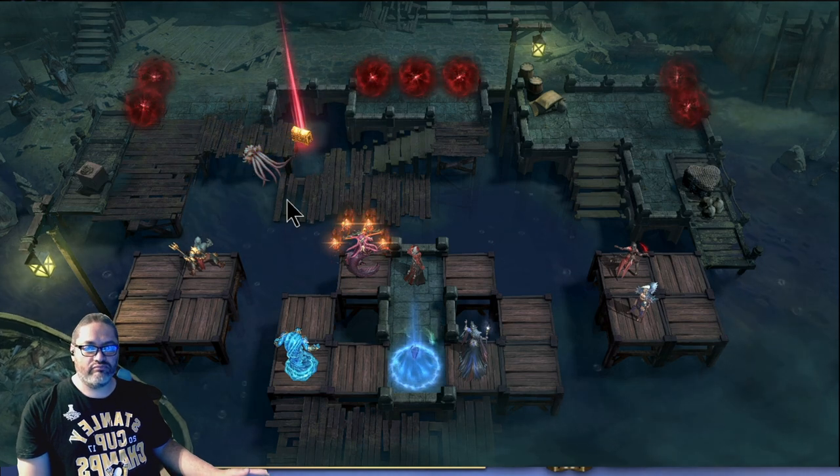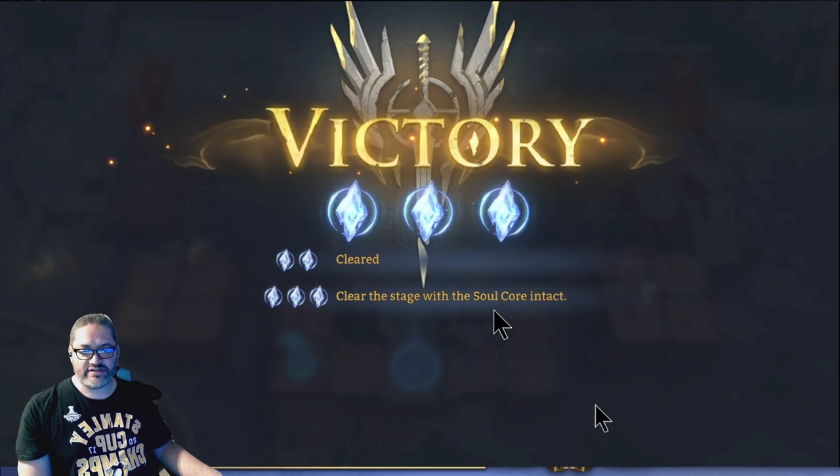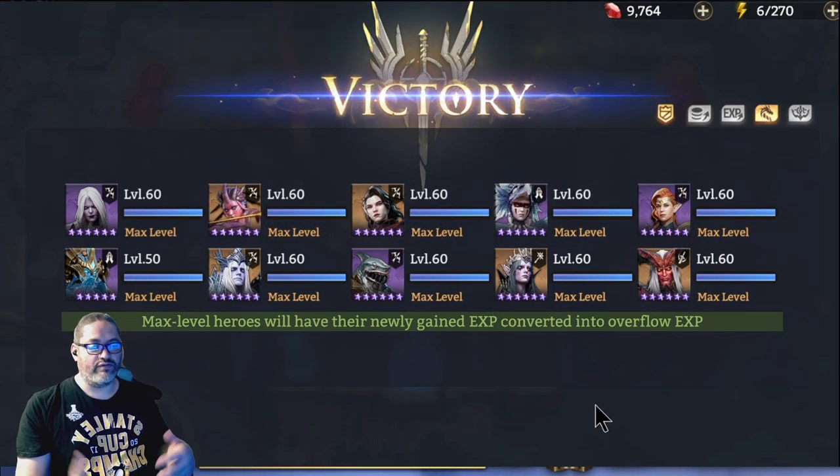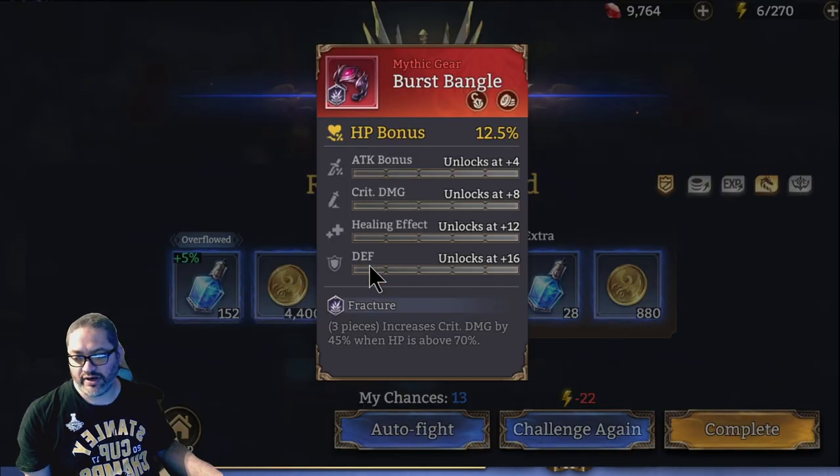That's our first tackle. This is the composition I used for this, and of course if you're seeing this, you're going to say: that's a lot of legendaries — how can I actually tackle this? Well, let me show you the other composition that I brought in, which included epics and only one legendary.